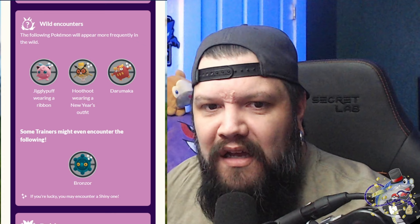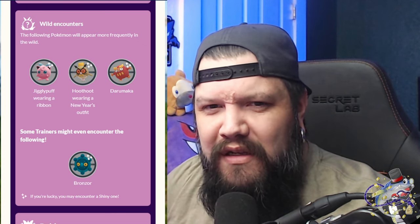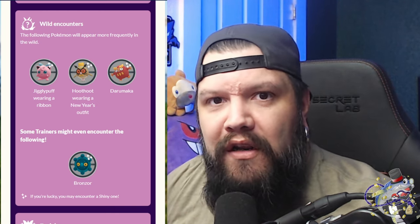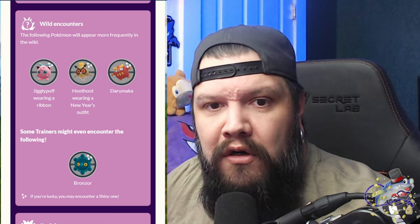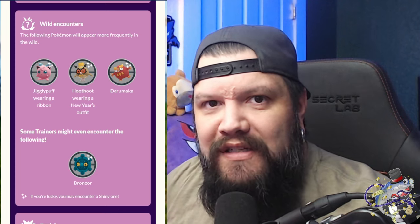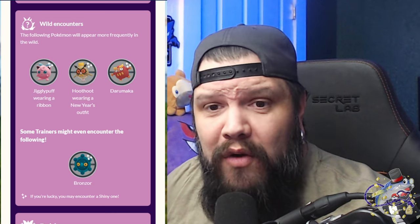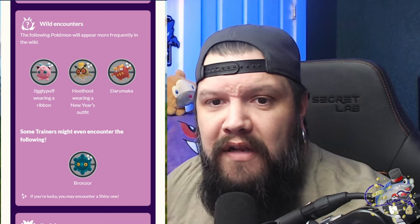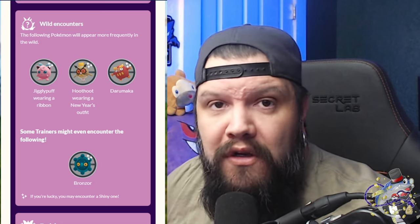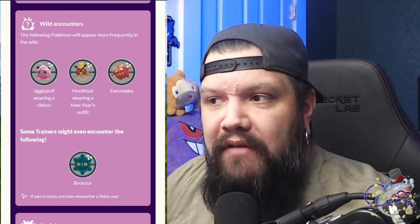Catch them all, get those shinies! I don't really see anything too relevant for PVP — maybe Jigglypuff for Little Cup if you're running a Little Cup team. Wigglytuff is a charmer with lots of fast move damage. Hoot-Hoot, since that nerf, we haven't seen a whole lot of Noctowl — maybe pick one up because it could come back. Darumaka, catch it for your collection. Bronzor does have uses in Little Cup where it is legal, so keep your eyes out and check for some PVP IVs.